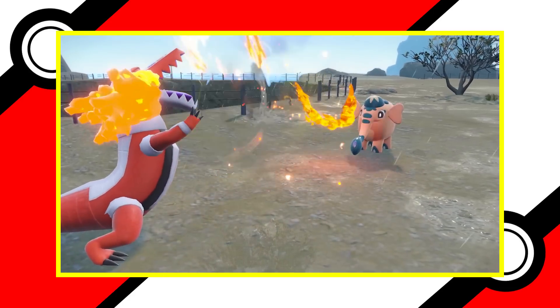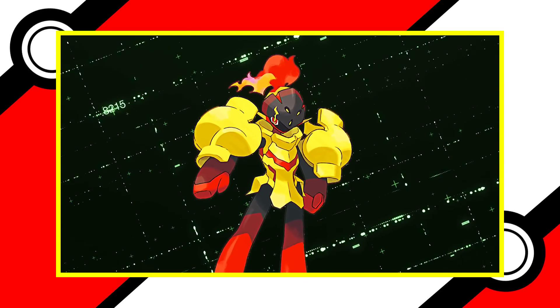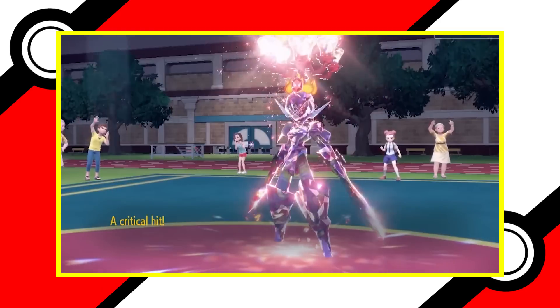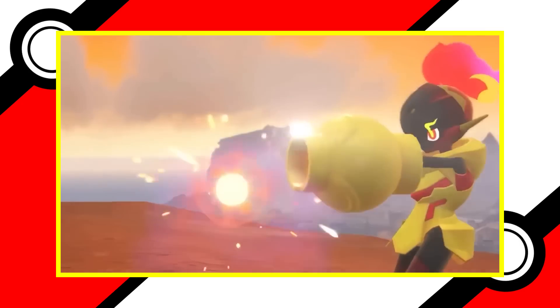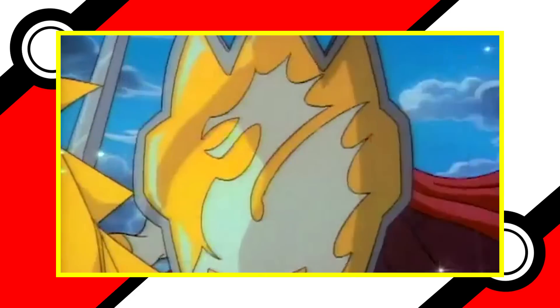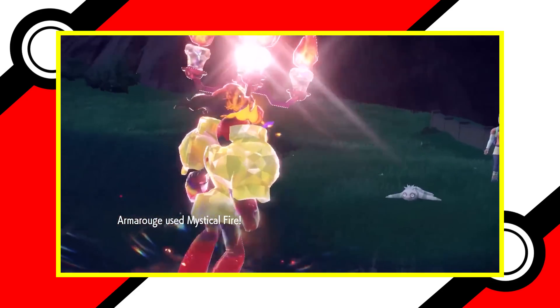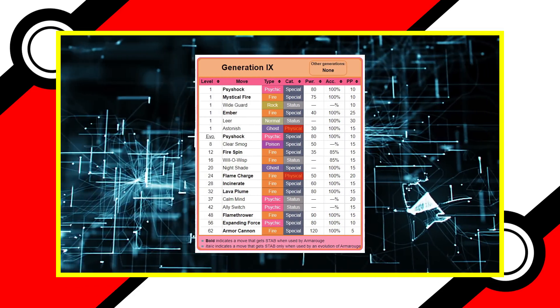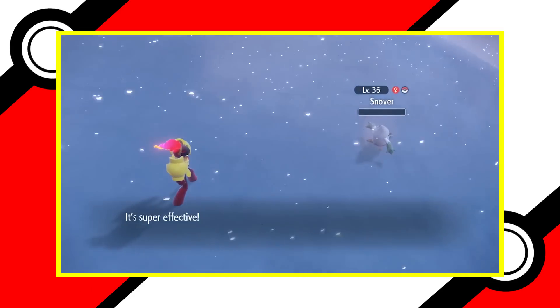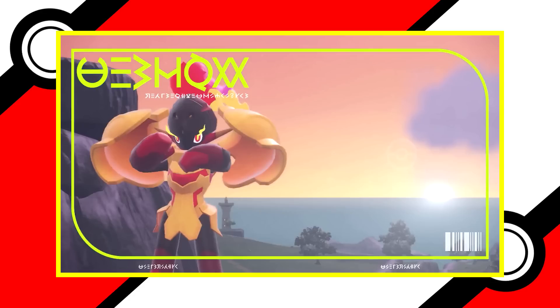Charcadet evolves into Armarouge when exposed to Auspicious Armor. This armor, once worn by a distinguished warrior, was imbued with psychic and fire energy. Donning this armor thrusts Charcadet into the life of a fire-psychic warrior — and Armarouge can shoot fireballs from this armor. Knights in armor have been a staple of pop culture coolness since there were literal knights in armor. Armarouge brings a flashy and cool design to this trope. As you would expect from an armored Pokémon, it's decently bulky, but its best stat is its great 125 special attack. Its signature move, Armor Cannon, is as cool as it sounds — a 120 base power special fire-type move. The only downside is lowering of defense and special defense after use, like Close Combat. The simple idea of launching powerful attacks from creature-mounted cannons has been exciting fans from the beginning of Pokémon.